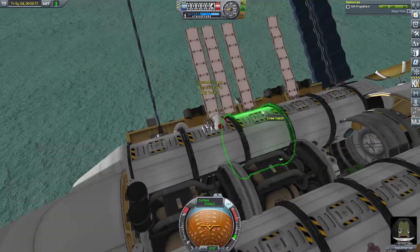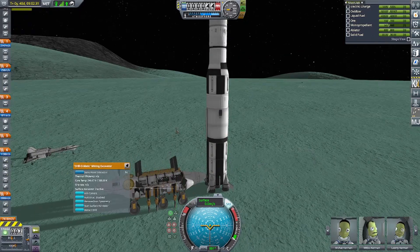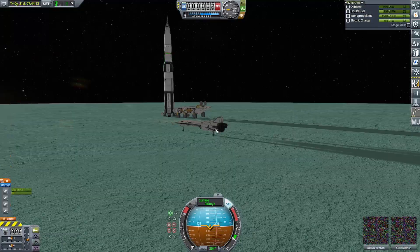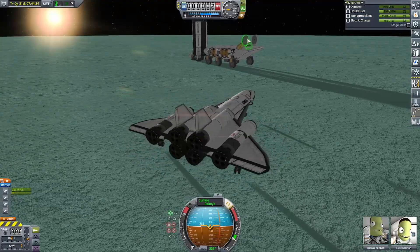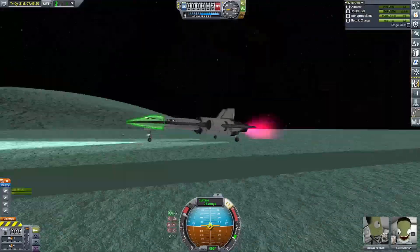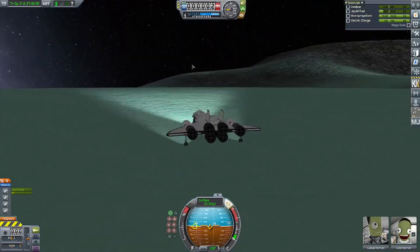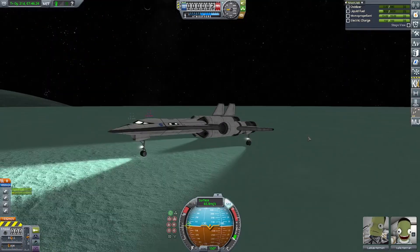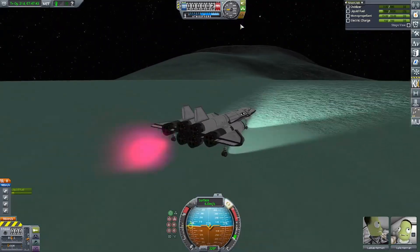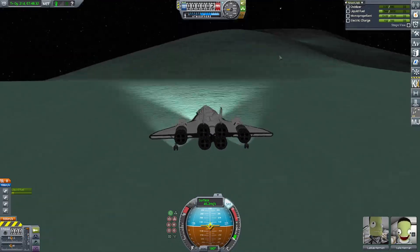Now getting ready for the SSTO's departure - I'm pretty sure all the Kerbals are on board now. Retracting all the drills, using the reaction wheels to spin the SSTO around, and firing up those nerve engines to get out of there. I realized I didn't have enough reaction wheel power to pitch up the nose, so I spotted some nearby mountains, turned the vehicle around, and used the nuclear engines to push it toward them. It bounced off the mountains as a ramp and flew into space, which worked really well.